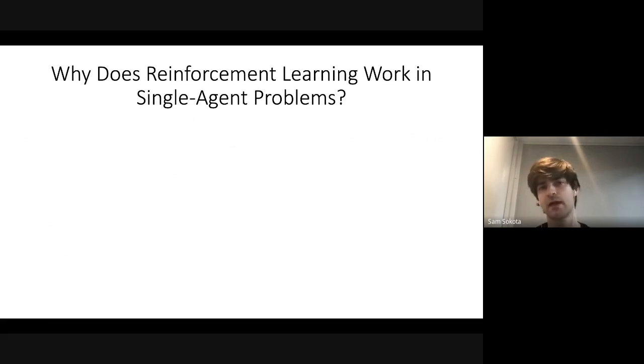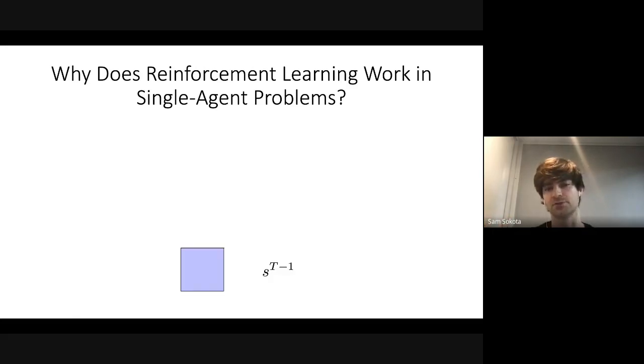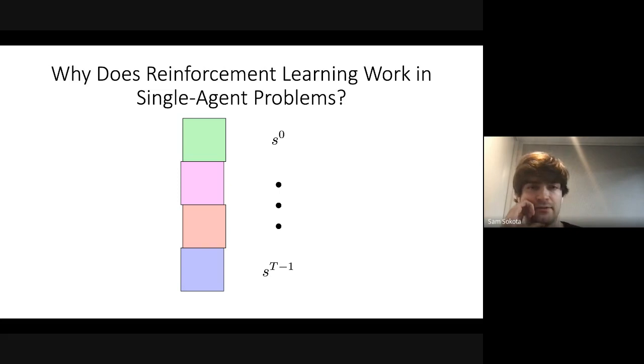To motivate that we're actually solving a problem here, I'll start by talking about why RL works in single-agent problems and why it maybe doesn't work in two-player zero-sum problems. One way I like to think about why RL works is through backward induction — like building a tall tower, placing blocks one at a time. At penultimate states it's very easy to pick a good policy because you can just select the action that gets you the highest reward, then induct backward until you have a good policy for the whole game.